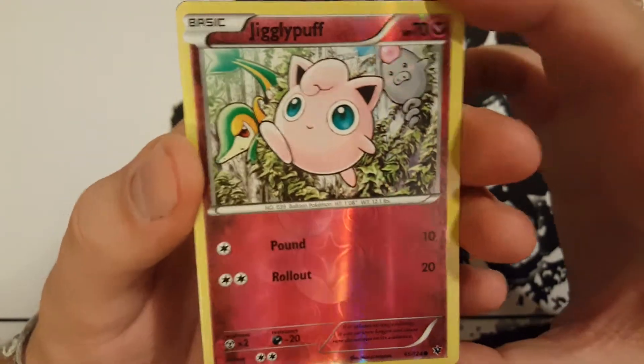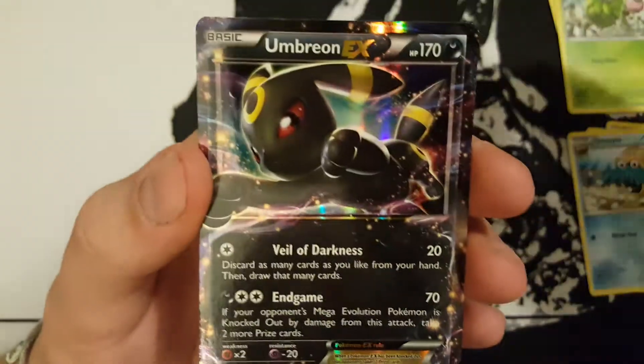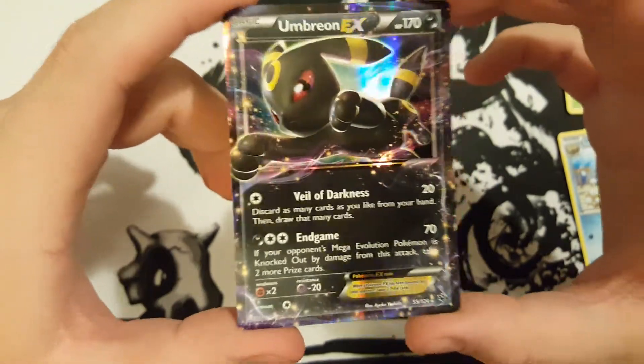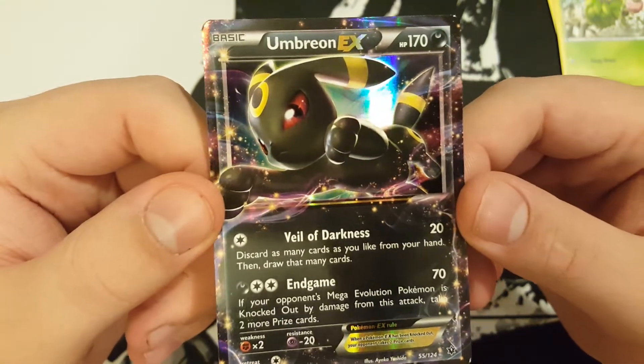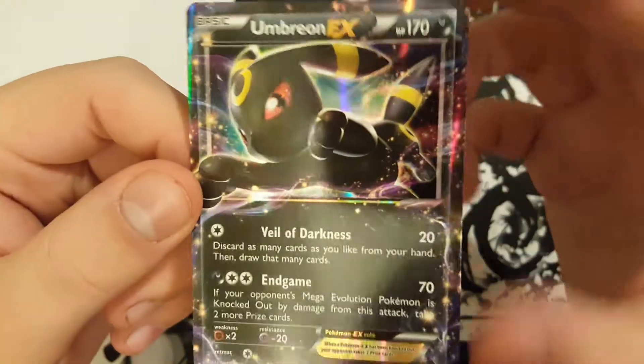Our reverse holo is an awesome looking Jigglypuff. And then for our next card — oh, nice — an ultra rare! We got an Umbreon EX, which is the first time I've ever seen an Umbreon EX. Wow, I didn't even know that this was part of the set. That's amazing.